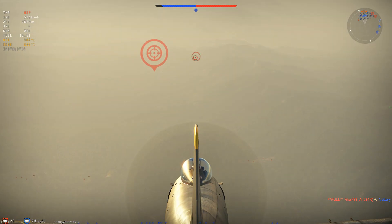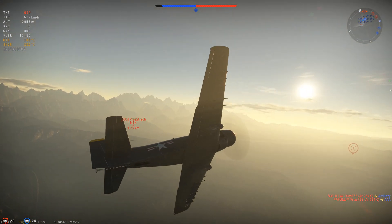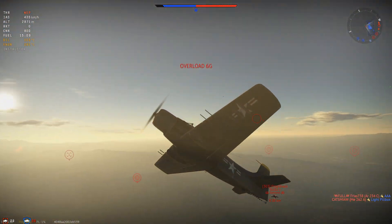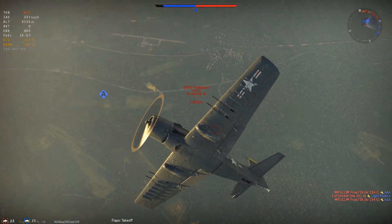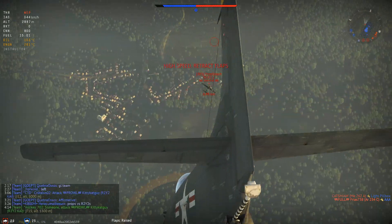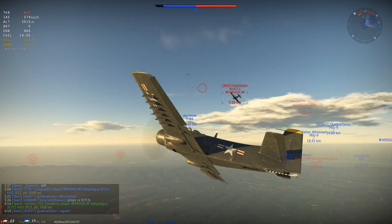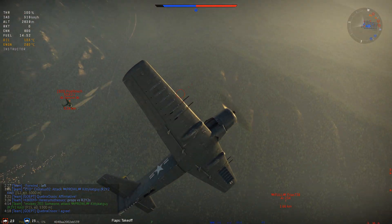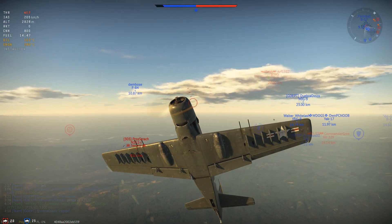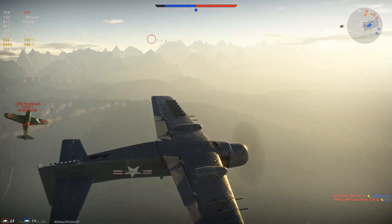The French AD-4 has four 20mm M3 cannons with 800 rounds, compared to just two cannons with 400 rounds in the AD-2. You have more or less the same bomb and rocket selection, with the only difference being that you can also remove your entire payload — even the 12 rockets you are bound to with the American AD-2 and AD-4. Furthermore, the American AD-4 also has the potential for Hydra rocket pods, which might be the only explanation for its battle rating of 6.0.